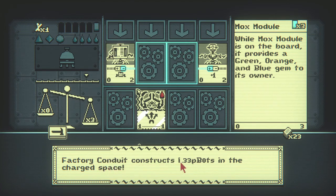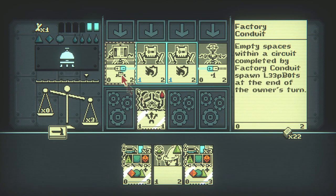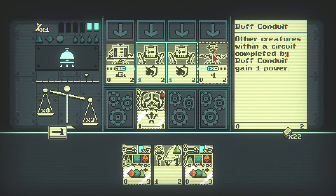Factory conduct construct — in the charge space. We can summon stuff, and then this one over here has the plus one, so this is the one we want to use when we're having circuits in place.